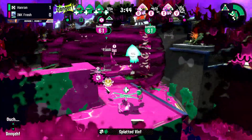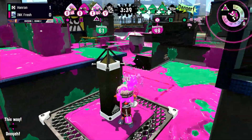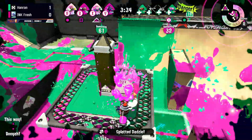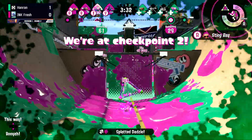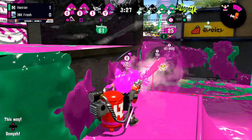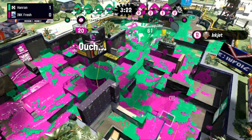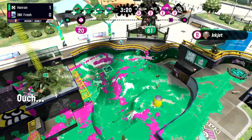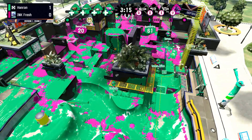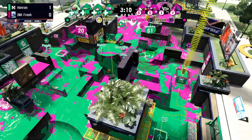We do see Bren coming in with a nice kill there. However, Lix is able to stay on the tower as there were two on it. Inkfresh trying to keep up as much momentum and get as many points on that tower as possible. Lix doing a great job getting a pick and keeping the tower moving, but looks like he's going to run into some trouble from that Stingray. Hanran goes three down again — the tower is continuing to move. We do see two down on Inkfresh now.